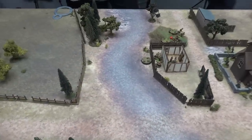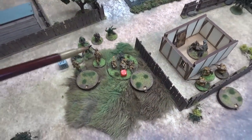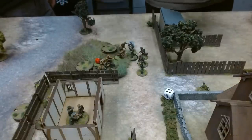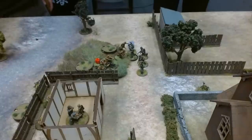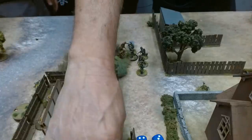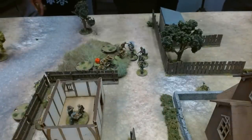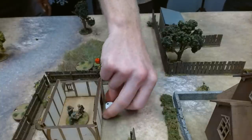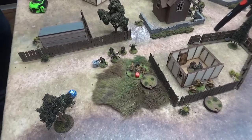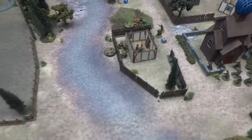Germans again — Andre's SS squad charges the remaining two airborne. Defensive fire: four shots needing sevens — nothing. Andre has four tough fighters and one non-tough fighter needing fours — they wipe the two remaining airborne out. The Soviets fight back with two shots needing fives — nothing. Airborne wiped out. Andre gets a D6 consolidation — rolls a six — and consolidates between the buildings, staying an inch away from the machine gun.